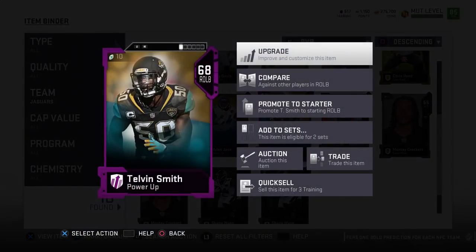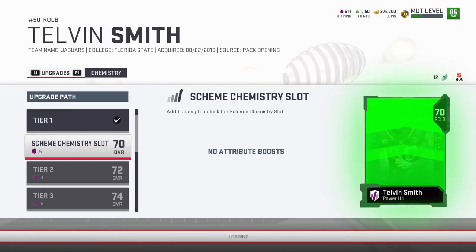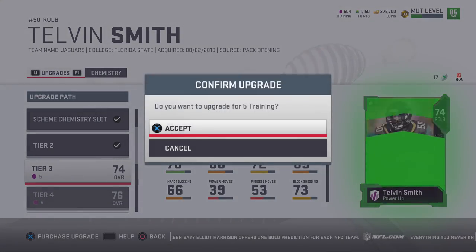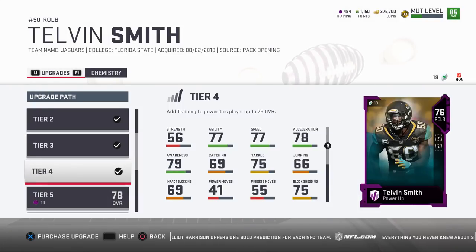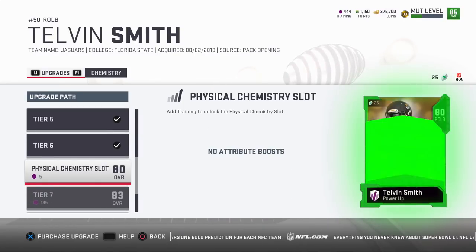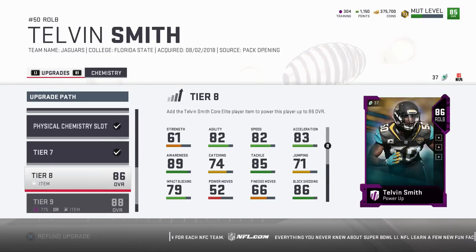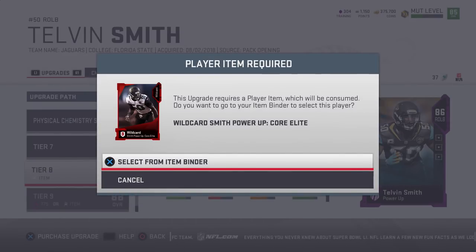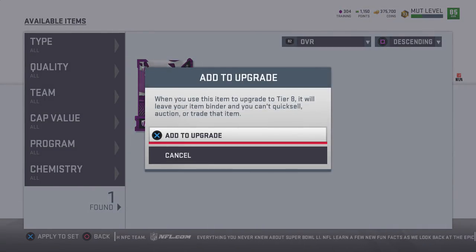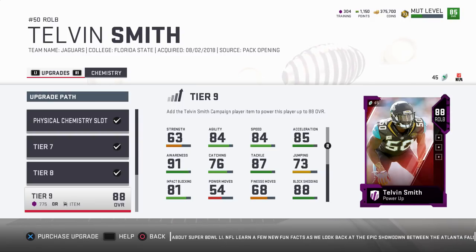Let's go ahead and do that — bam, upgrade. We'll go ahead and buy this, get the chemistry, and you can go all the way down here and just purchase each upgrade in order. It's not super streamlined but I get what it is. Hopefully in the future EA can display the total training cost to reach a certain level in-game. We spent not that many training points and got Telvin up to an 83. Then I go to 'select from binder' and what pops up? The Power Pass — which is pretty cool. I go ahead and add him to my team.